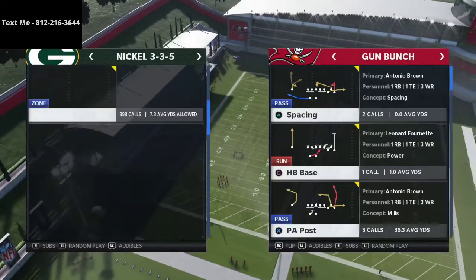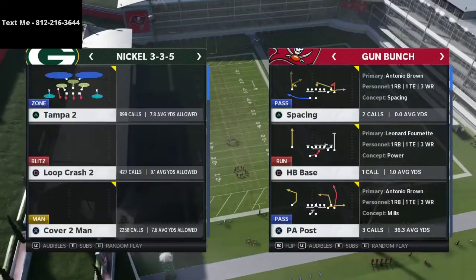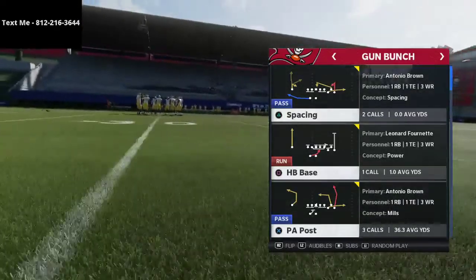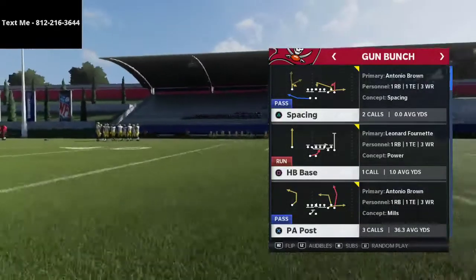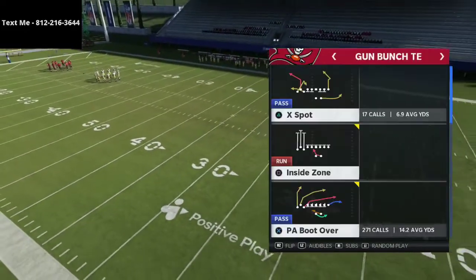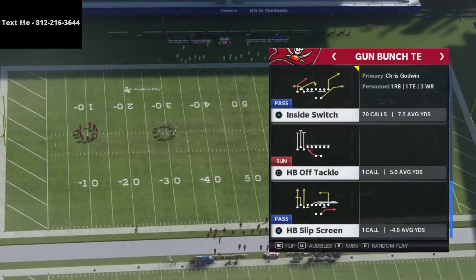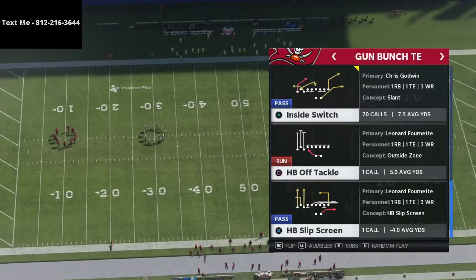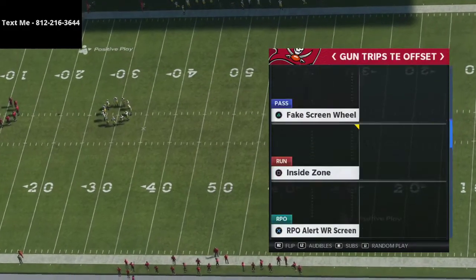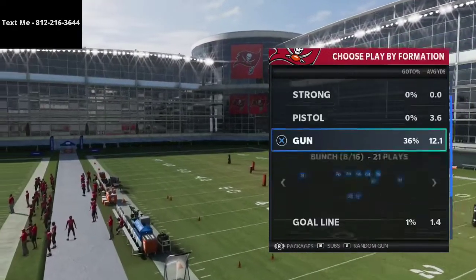I want to talk specifically about the cover two man defensive meta shift that you're seeing a lot of people use. This play comes from the Seattle Seahawks offensive playbook. If you got my offensive ebook on the bunch tight end formation specifically, this playbook has most everything you need to run an effective bunch tight end. It also has one of the best gun bunches in the game and this trips side and offset formation.